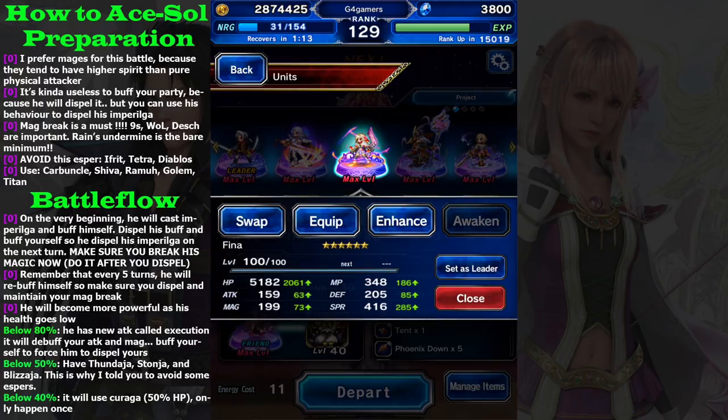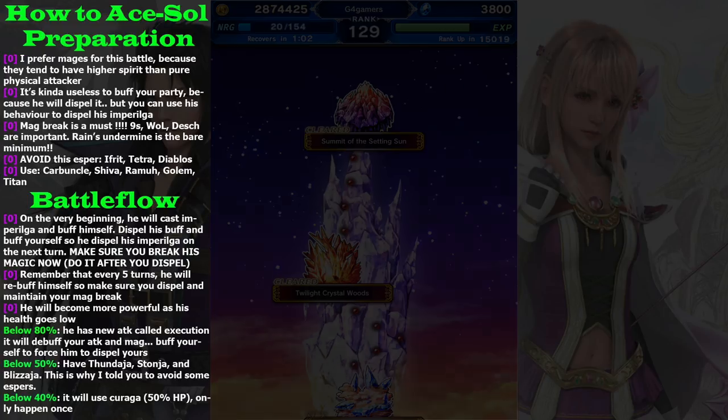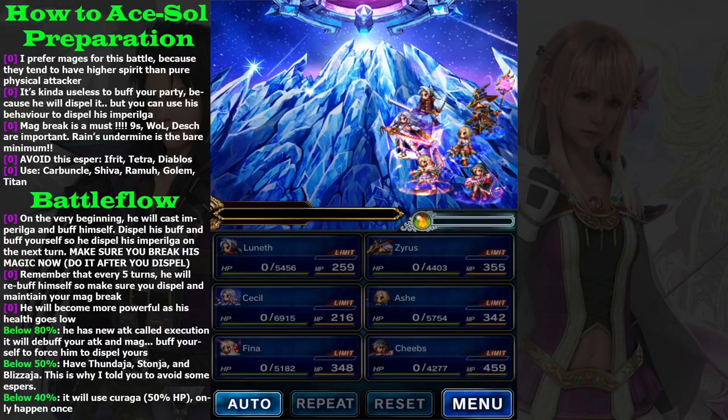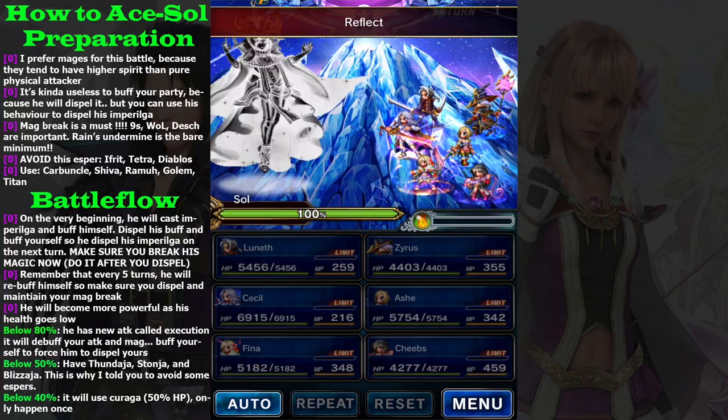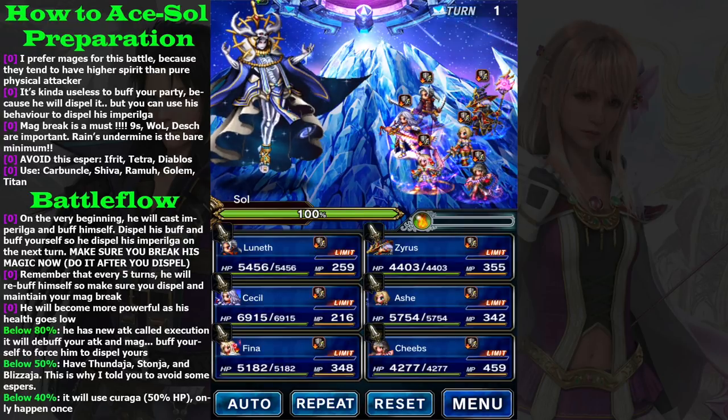You need to have Fina if you want to complete the objective, so use her. I gave her Dual Cast so she can heal a lot in the battle. The most important thing in this battle is to have Magic Break. Without Magic Break, I guarantee you will be dead.